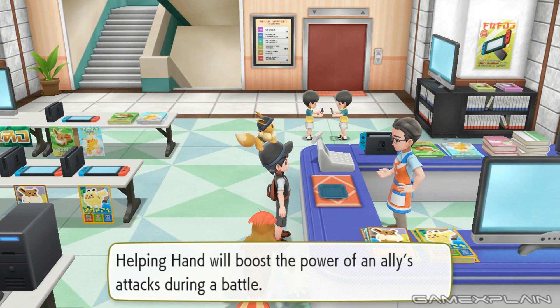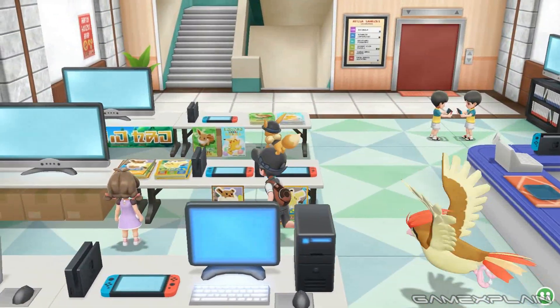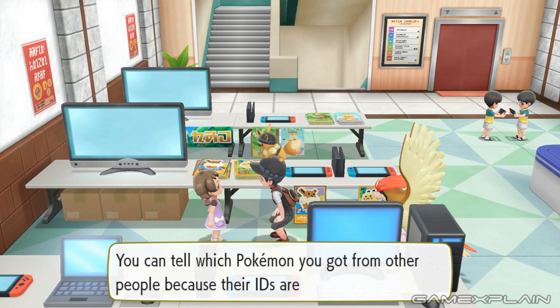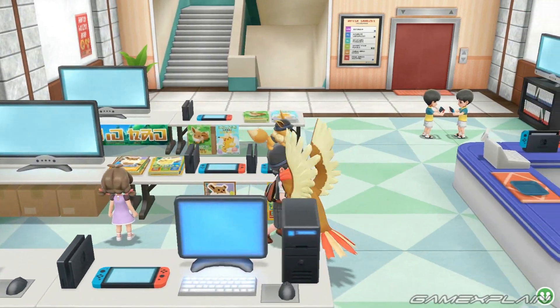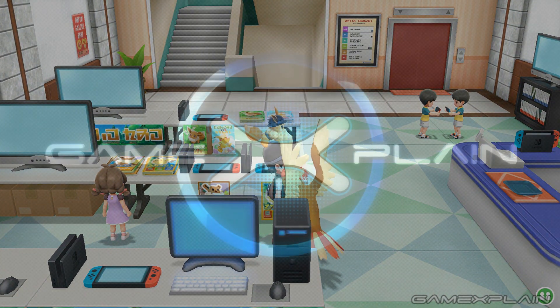And those are all the Celadon Easter Eggs we've found in Pokemon Let's Go Eevee and Let's Go Pikachu. What was your favourite and have you found any details of your own? Let us know in the comments below and of course be sure to subscribe to GameXplain for a lot more on Pokemon and other things gaming too. Until next time, bye.